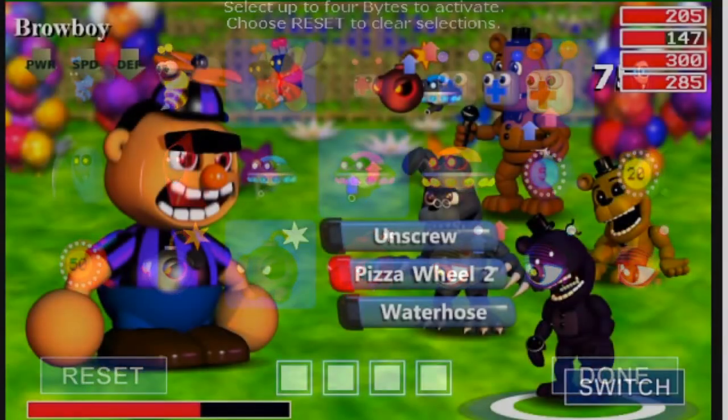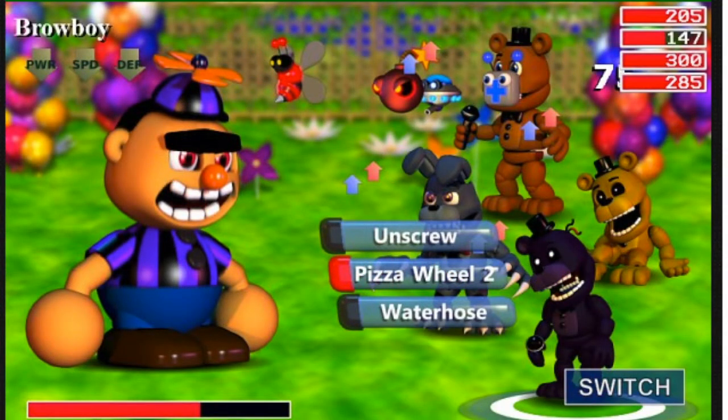The next one is Browboy, which in the demo Halloween game edition was kind of like Ballboy 2.0, and it looks like Ballboy is a boss in this game, based on the health bar that's below and kind of its bigness — it's very huge.